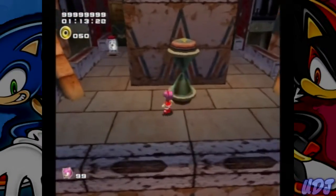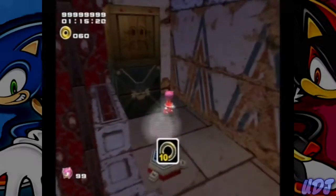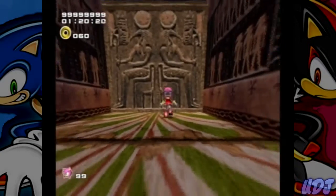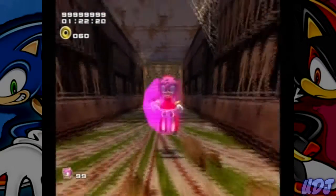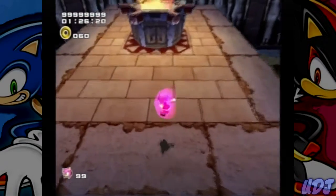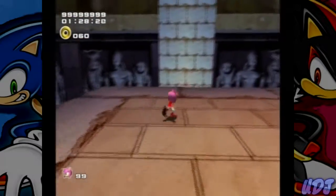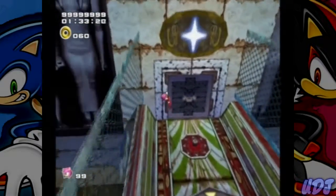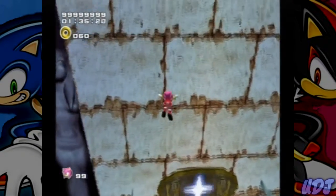Yeah, actually, because technically she's in the two-player mode. I had to enter in a second code. Because apparently the just the plain 'play as Amy' code, if you press the B button, I don't think it's calibrated right because the B button does different things to the characters. Doing it outside of two-player mode probably doesn't work right, so I had to enter in another code to fix the B button problem.